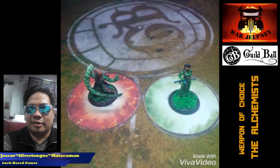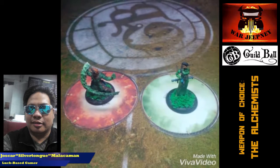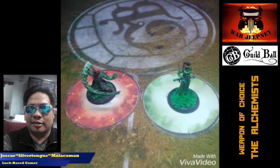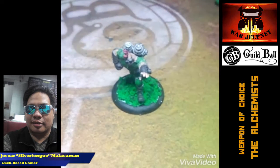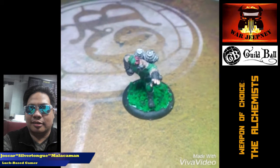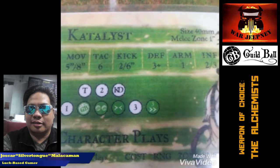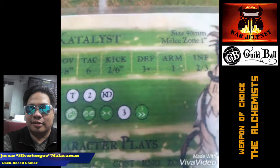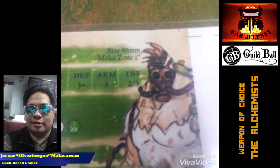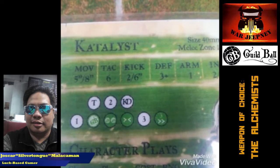This big fella is Catalyst, and I'm not that fond of him, but if you're playing the condition game, he can be pretty devastating to your opponent. Catalyst has a movement of 5-8, attack of 6, kick of 2-6 — obviously you don't want him kicking the ball. He has a defense of 3 and an armor of 1, and 2 influence to contribute, able to take in up to 3. His playbook is underwhelming, particularly because you want him to do a lot of damage, and yet his damage results aren't momentous. However, it does help him trigger his character plays, which can be useful at times.